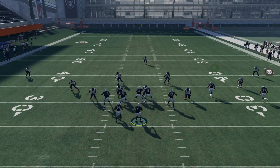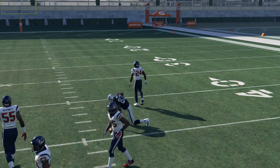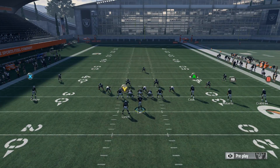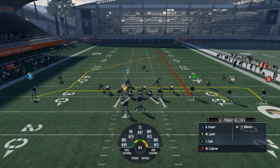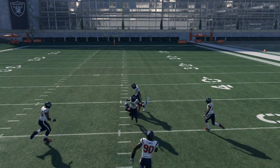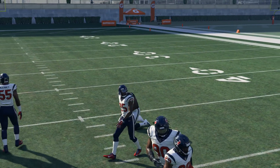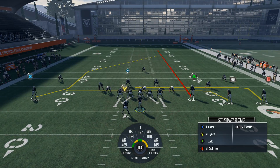The first read against the Cover 3 is going to be the A tight end up the seam, as you can see right there. You're going to want to possession catch that — he's going to get right past the yellow zones, which are the linebackers, and then right underneath the deep safety.